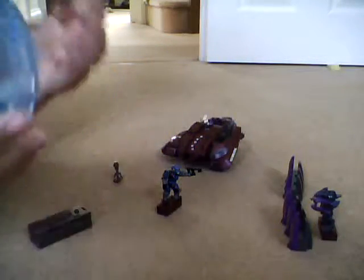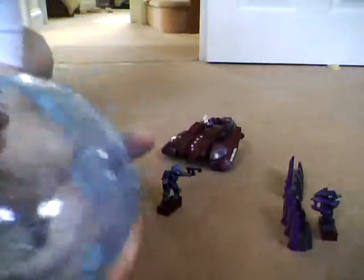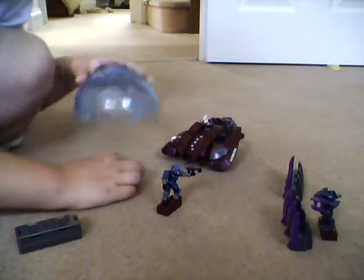Now moving on to more detail about the bubble shield — you can see it's been put together from about five pieces. It's very nice. You can see the lines where different pieces meet inside. It has a very nice hexagon pattern as well. The generator is the bubble shield generator — that's it.